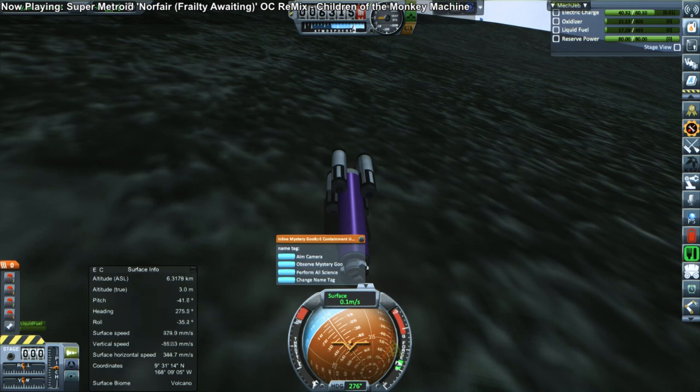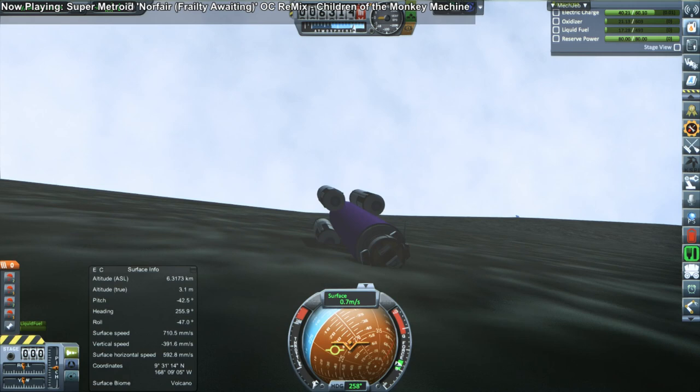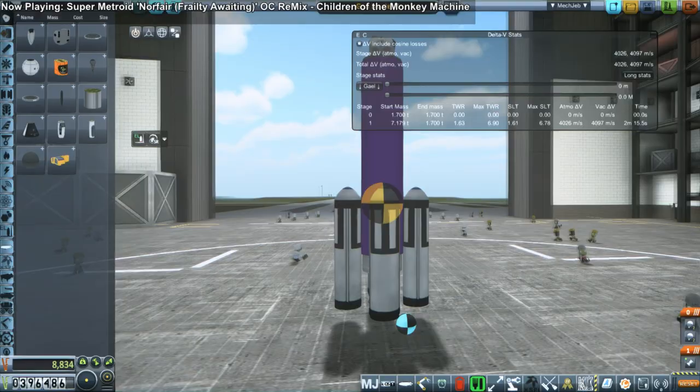The ground is shaking quite a lot. When we perform science here, we can see it does say Gale's Volcano, which is an interesting biome. So I guess there's a good reason for the ground to be shaking like that, because volcanoes have a lot of seismic things going on and magma underneath. But I wonder if that's just glitchiness. It could be a bad thing, it could be all right because it's a volcano. Who knows?